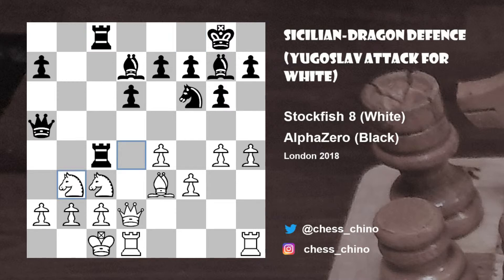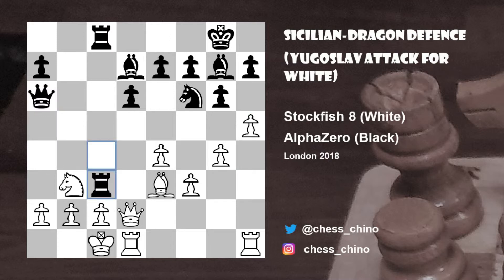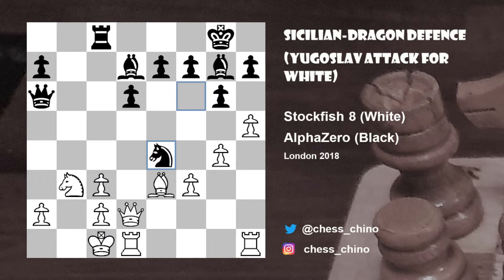And if knight b3 here, for example, queen a6, just taking time to put the queen on a safe square, would still maintain that threat. So something like h5 would be met by rook takes c3, and if b takes c3, black even has the luxury of playing knight takes e4. And if pawn takes e4, bishop takes c3 with a winning attack — the idea being queen to a3 is threatening next, with mate on b2 to follow. So this is one reason why white didn't capture the pawn on b5.